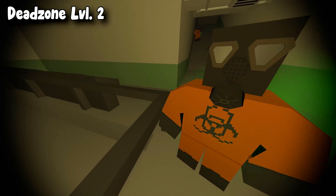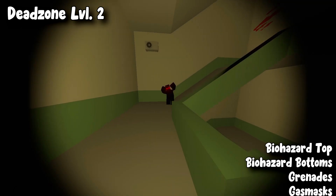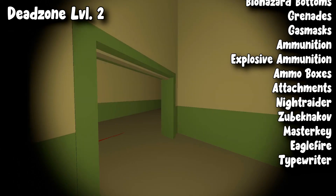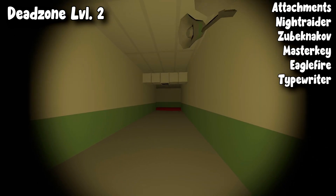As for dead zone level two — which is the best loot you can get on the map — you can get biohazard top, biohazard bottoms, gas masks, ammunition, explosive ammunition, ammo boxes, attachments, night raider, zubeknikov, monster key.